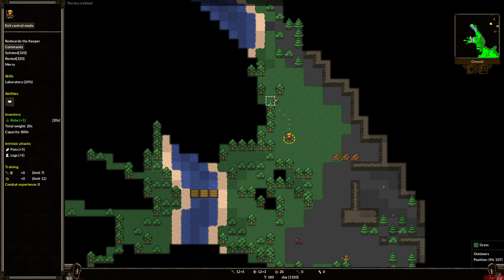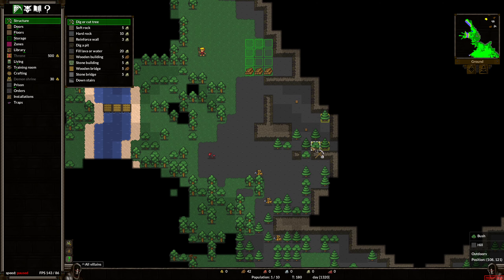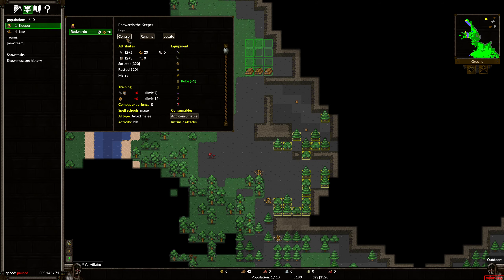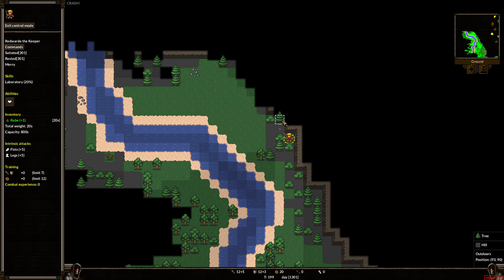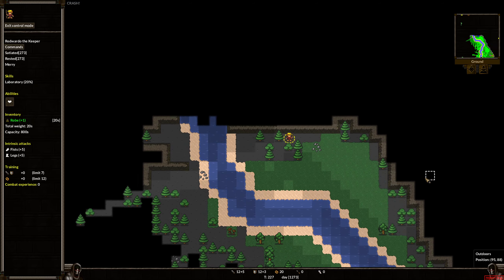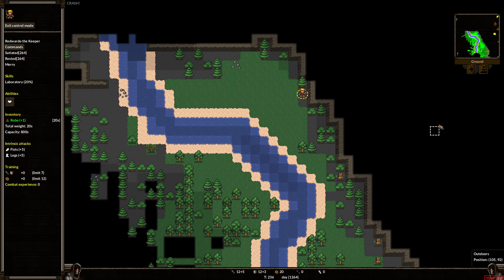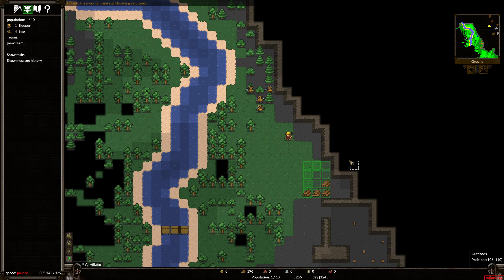Let's go this way. I suppose I could tell my imps to start digging more. Let me just dig all the trees in this general area and go back to controlling Red Wardo. Red Wardo — the bards shall sing of Red Wardo's evil deeds! I don't know exactly how far deep that goes, but the ore gives us a good idea. We'll probably do more exploration later, but this is fine for now. Let me exit control mode and think about where we want to build an entrance.